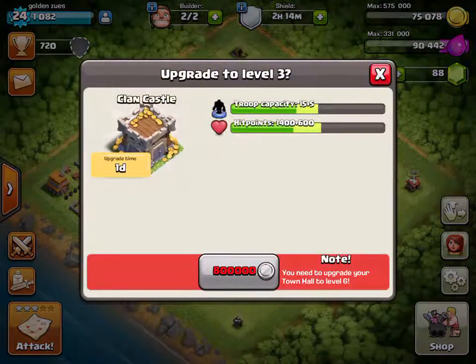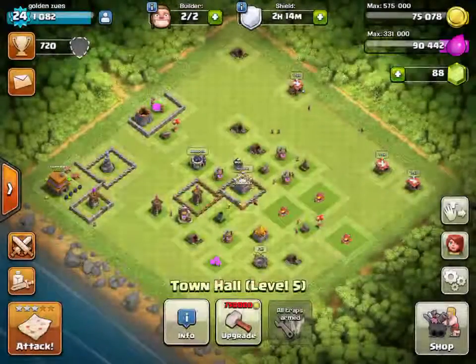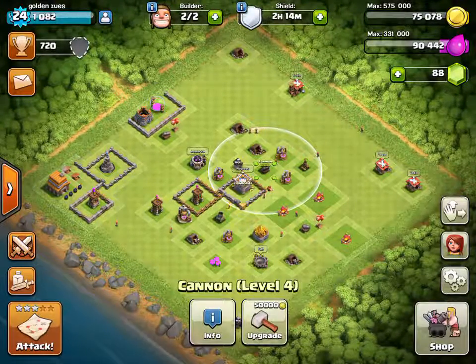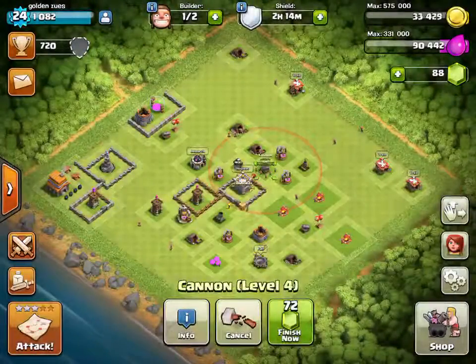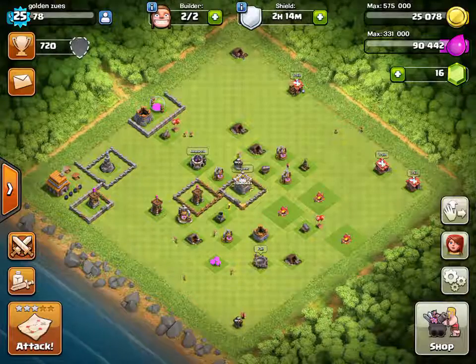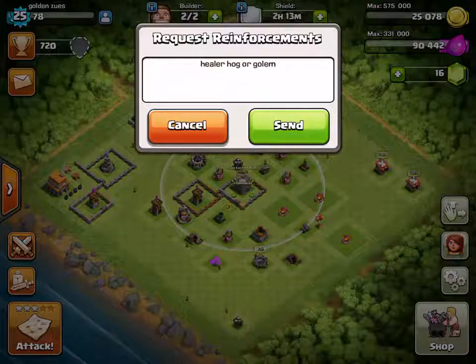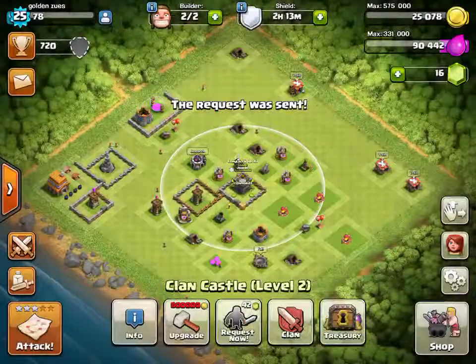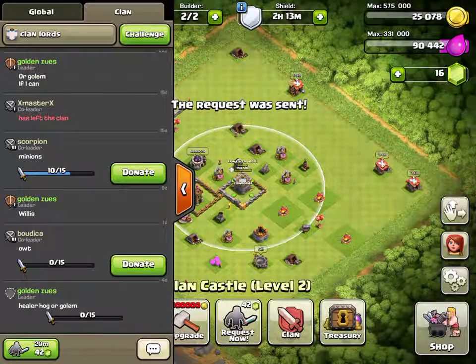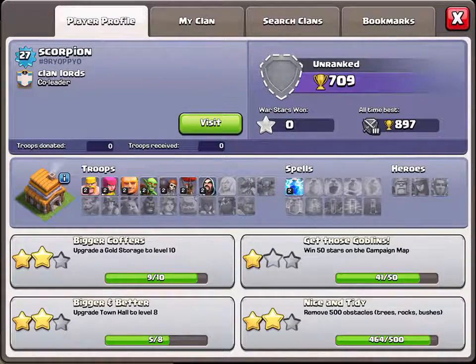Sometimes this game can be annoying — very annoying, let's just admit that. I just leveled up. You can request troops if you're in a clan. I've got healer, hog rider, or golem. You can get the ones that are highlighted, and the others as well.